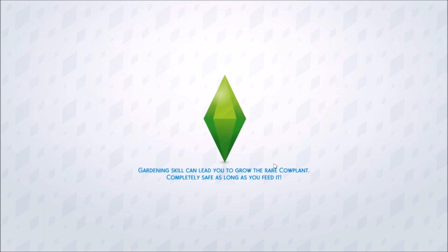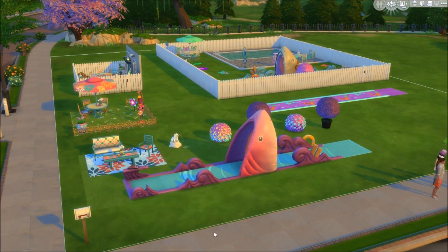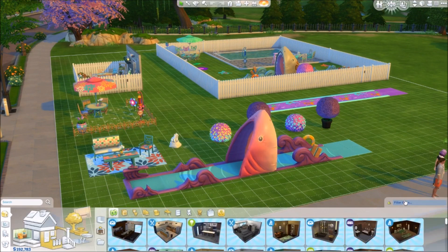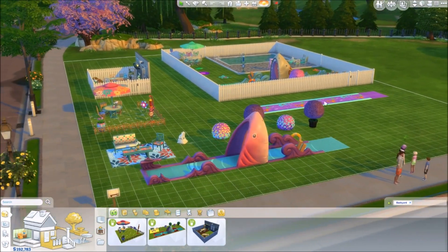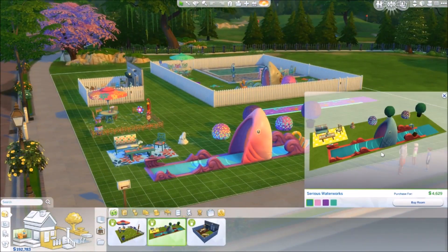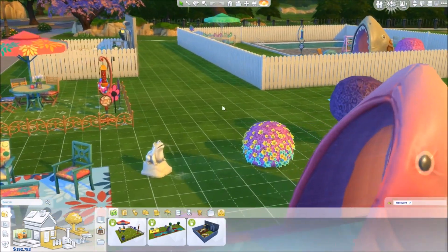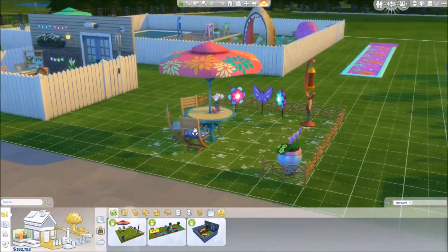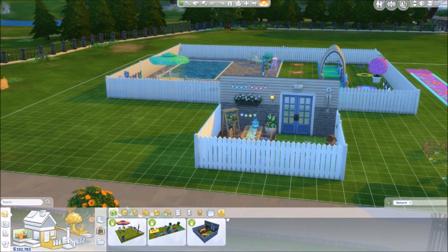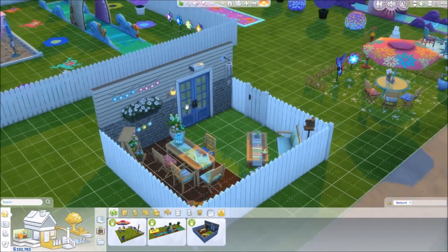You're going to see this lot and think it looks crazy — I placed everything down. In the styled rooms there are three new rooms, all placed here. This one has the slip-and-slide, a little sitting area, pretty plants, and a little frog water fountain — super cute. Then here is a second room called Flowery Escape, and this one is called Serious Waterworks.